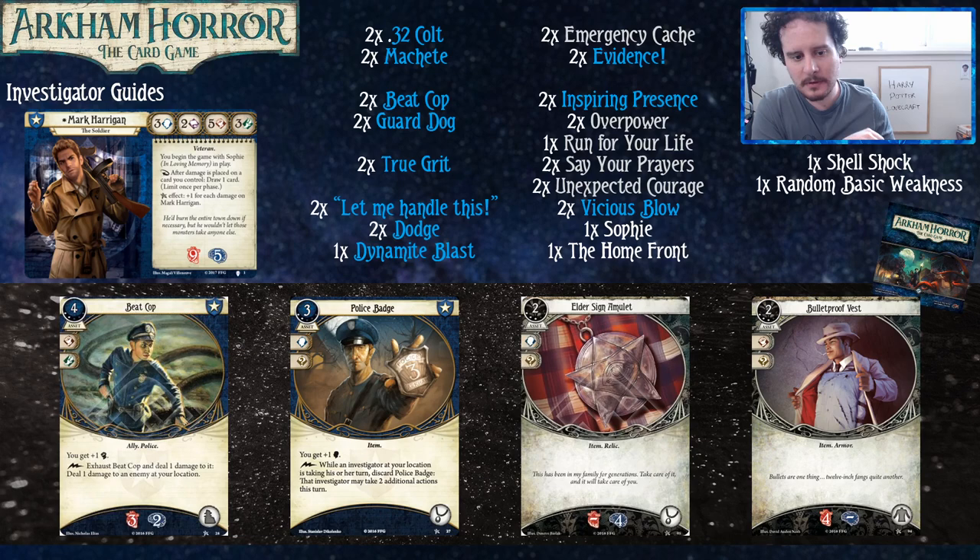Let's get to some upgraded cards, starting with upgraded Beat Cop from the core set. When upgraded, instead of discarding we just exhaust and take a damage, so we get to use it three times. Mark's character card says we get to draw a card if one of our cards took damage during a phase. You generally don't take that much damage during the investigator phase unless you take it intentionally — Beat Cop lets you take it for a reason. He takes damage for you, you draw a card, you do a damage to an enemy. That's awesome. Upgraded Beat Cop fills a bunch of little tricks you can do, especially considering Inspiring Presence — you can use him twice in one turn.